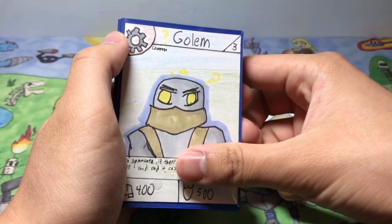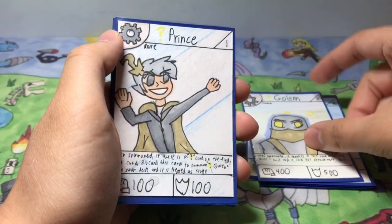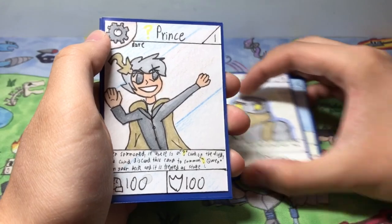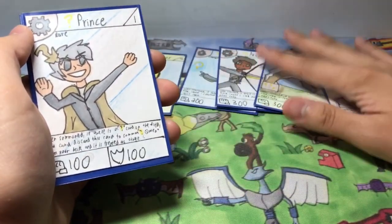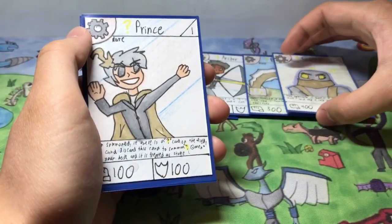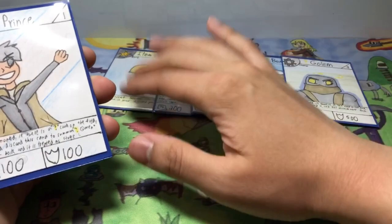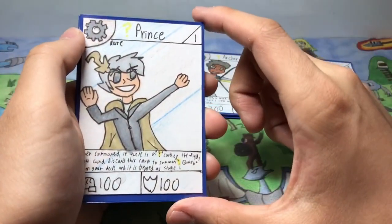The next card is a pretty cool one that took a while to make — we have Question Mark Prince, one of my personal favorites for the question mark archetype. It's a really good ability. Question Mark Prince is a stage 1 rare card, and he doesn't have the same effect as the others, which is why he's interesting.